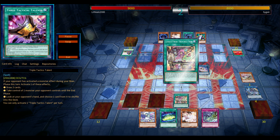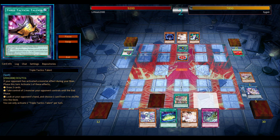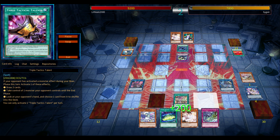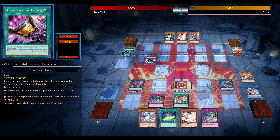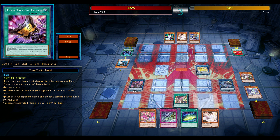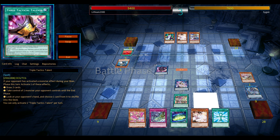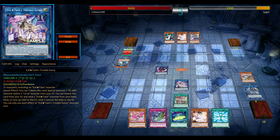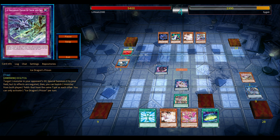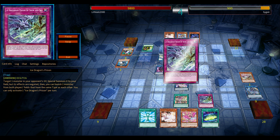I decided to add the trap Ice Dragon's Prison as well, because it's such a powerful anti-meta card. Solemn Strike might also be good. I feel this deck is quite similar to Sky Strikers — one-card engines that generate advantage through draws and destruction. The fact that it's a one-card engine means you can run more hand traps and more traps. Prison is one of those options. I'm not a huge fan of the dedicated Evil Twin traps; I prefer either hand traps or generic disruption that doesn't require an Evil Twin on my side of the field.